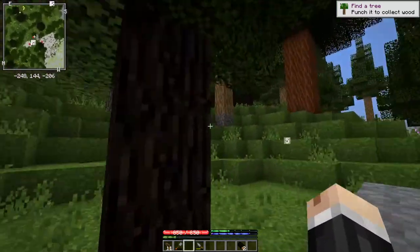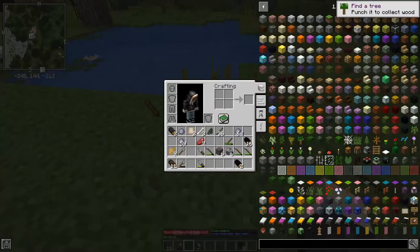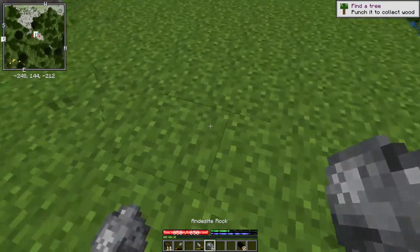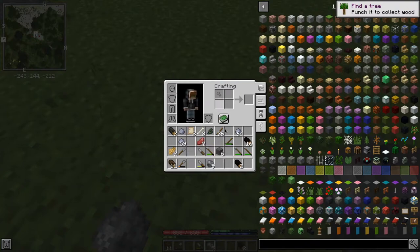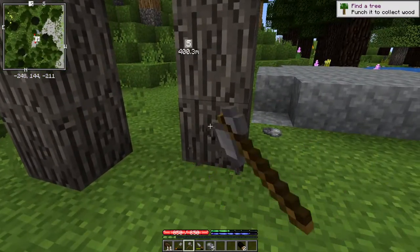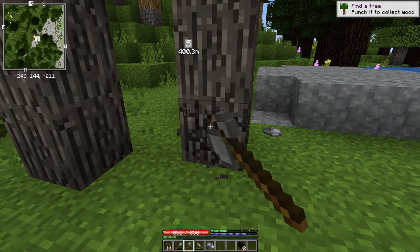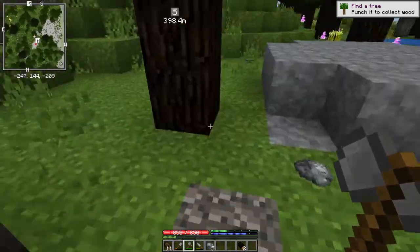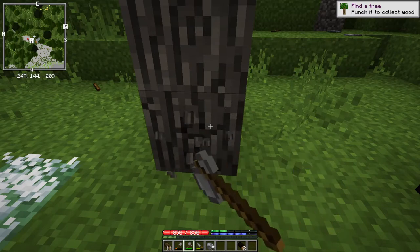If your axe runs out while you're chopping something down, you'll still get some of the logs from the tree in proportion to however much use was left on the axe. There's probably a log floating up there caught in the branches of this tree, so let's take this guy down too. That should give us enough to build a house with.